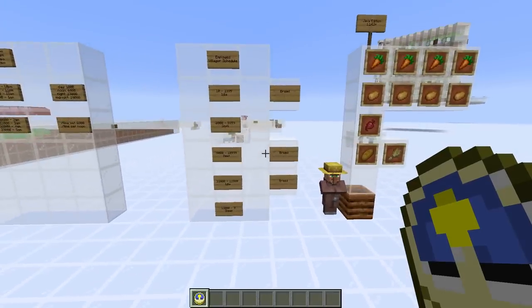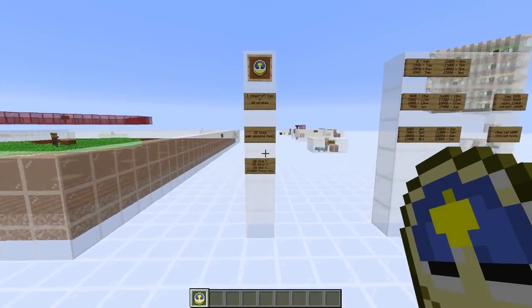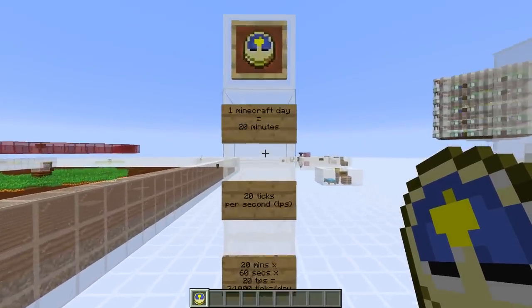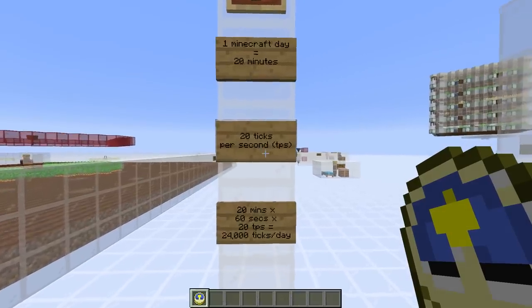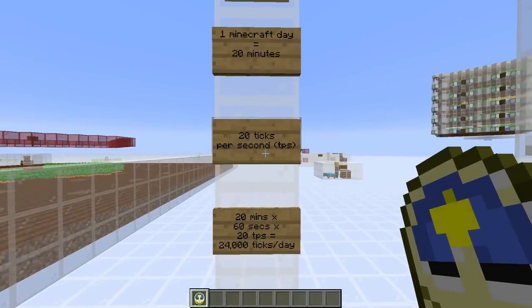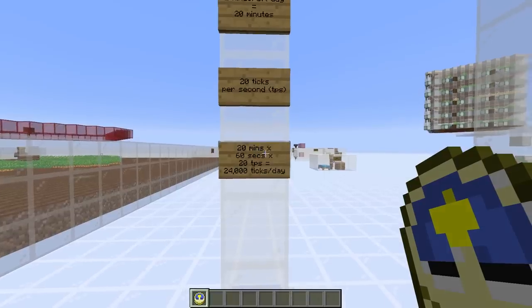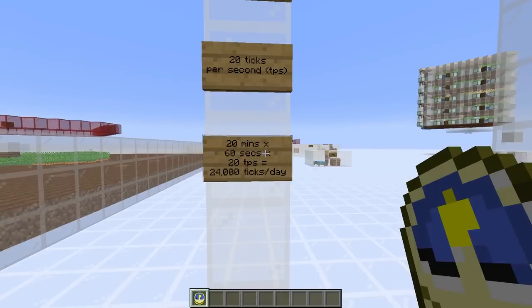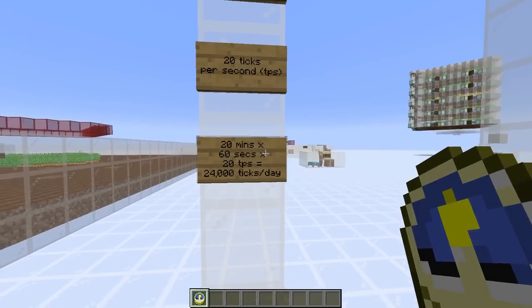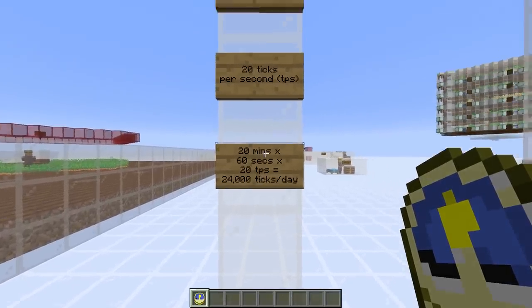If you want to talk about a villager schedule you need to first understand time in Minecraft, which is maybe a little bit complicated, so let's go through it from the beginning. A Minecraft day is 20 minutes long — that's day and night combined. In Minecraft we have ticks: a second is split into 20 ticks, so the game processes a tick 20 times per second. We can do the maths: 20 minutes × 60 seconds × 20 ticks = 24,000 ticks per day.